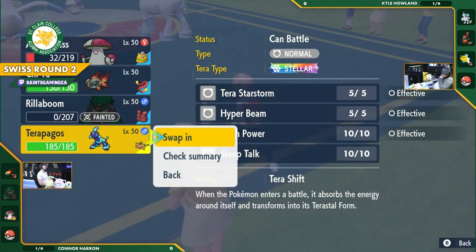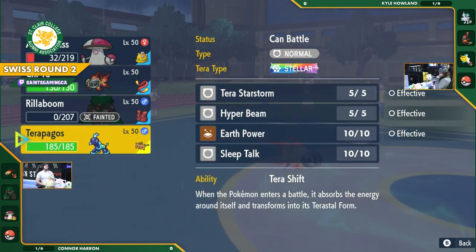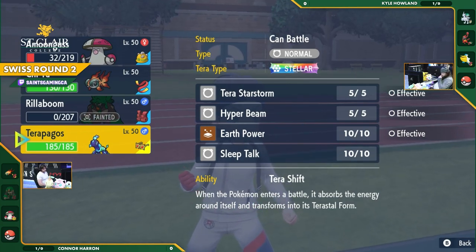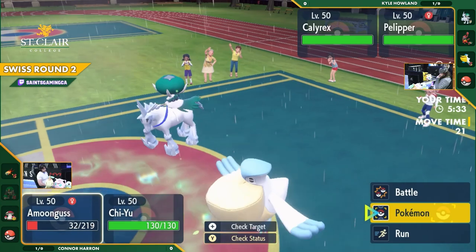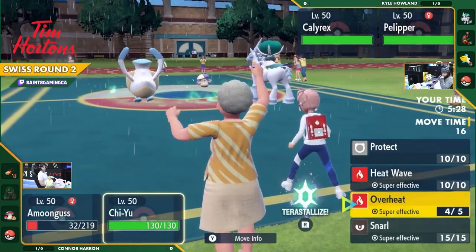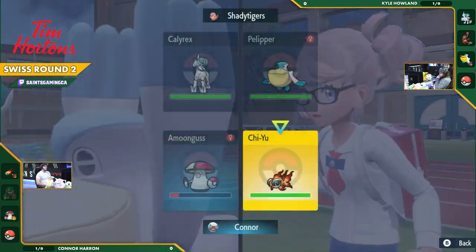A swap is possible since Amoonguss is at nearly no HP, and Chi-Yu is like a fish out of water — it's so squishy. Granted it has a Focus Sash so it can't be one-shot, but sitting out here in the rain is not going to give it any value. It's like a fire fish in water.